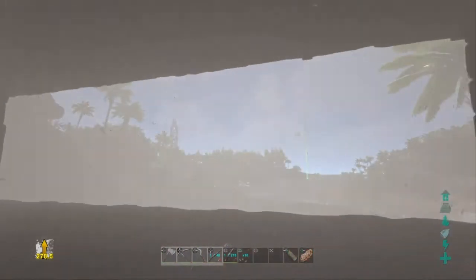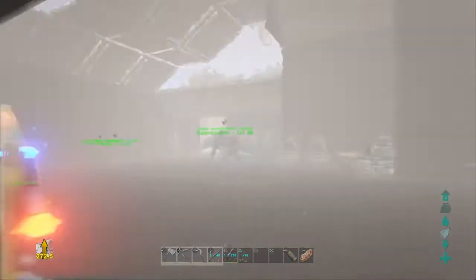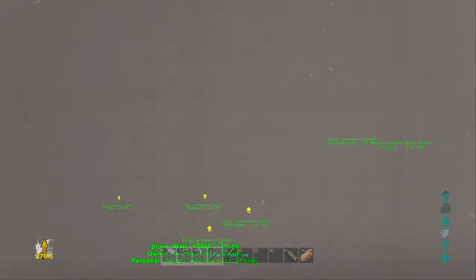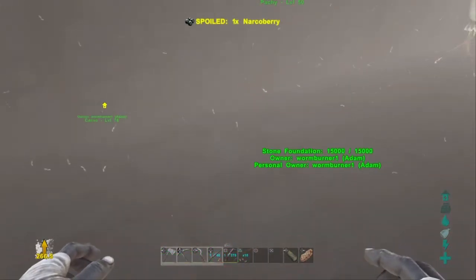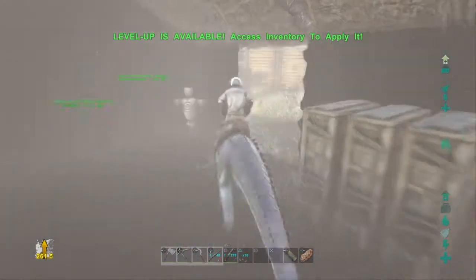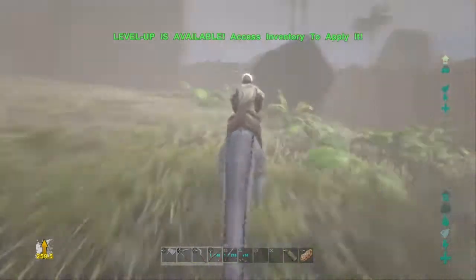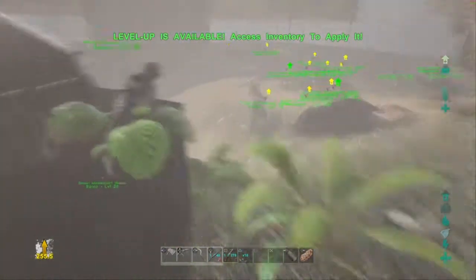I don't know if it's a glitch or if it's intentional, but everything just goes misty wherever I go — there's just stuff everywhere. It's really annoying. Everything's black — every single rock is black, anything made out of stone is black. It's a bit strange.